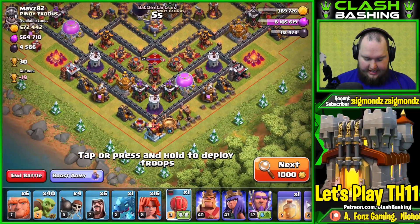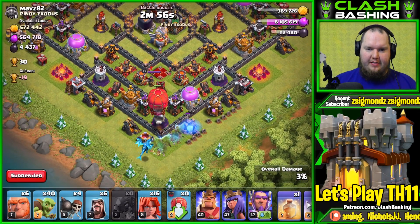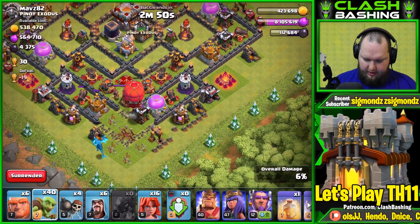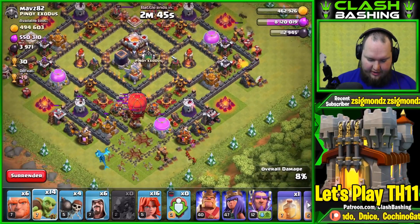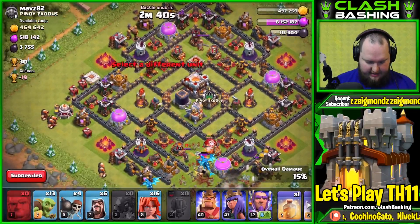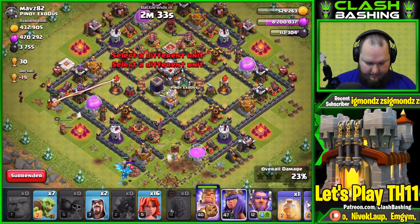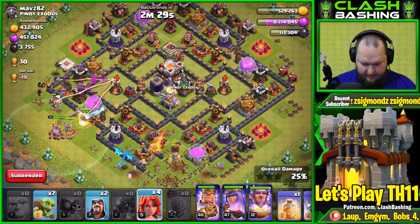The goal of this army is just to get to the center of the base. We're going to deploy a Slammer, throw in the E-Drag right there, and let the Slammer tank for the E-Drag as he works in. Then we'll start a little bit of stuff working around the base — get our goblins going. I'm assuming I forgot to do the goblins in one raid, that's why we have an awkward number of goblin attacks. Let's get some wizards in there.